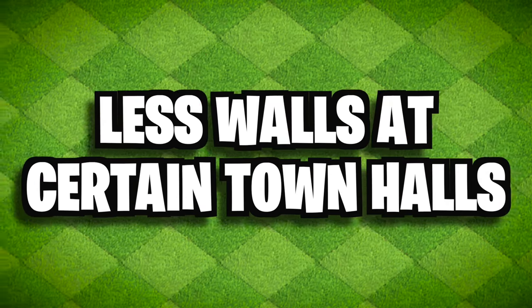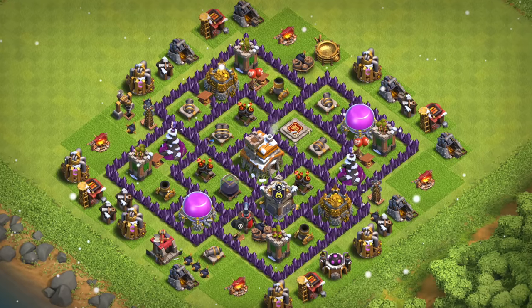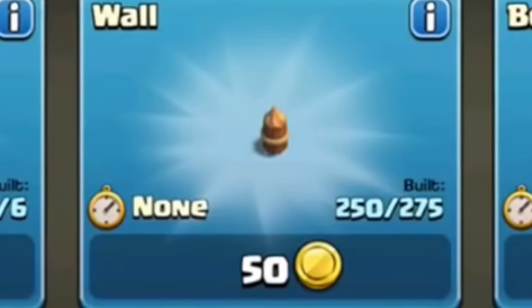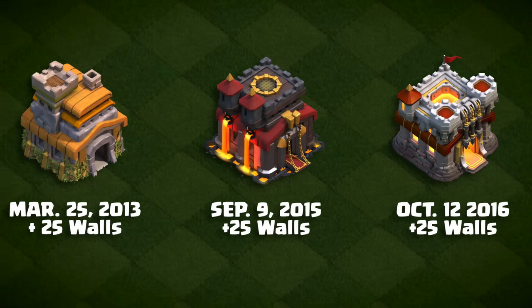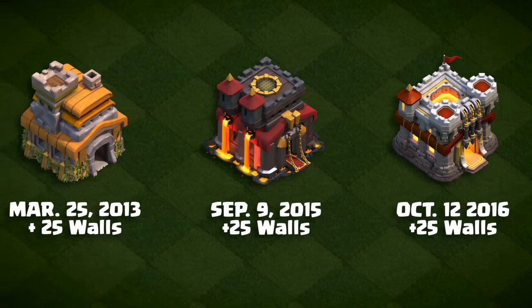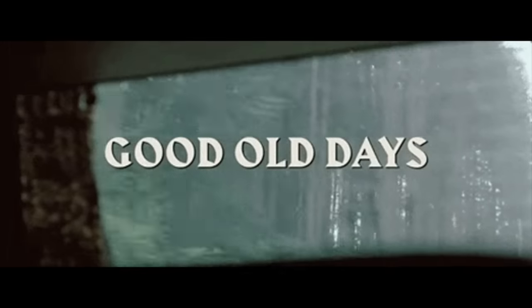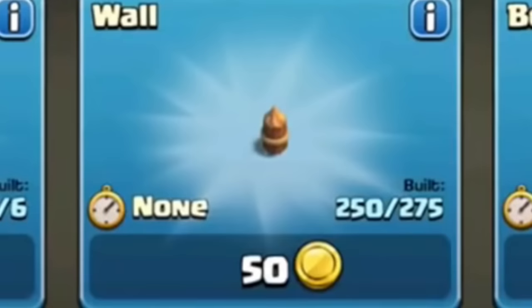Less Walls at Certain Town Halls. It's not often that a town hall gets something new after being the same for years, and when it does, it's often a new defense or an army building. But sometimes it's walls. Town Hall 7, 10, and 11 had 25 less walls than they do today. Unfortunately I couldn't find the reasons behind these additions, only patch notes, but I think it's safe to assume the town halls just needed more walls. I'm sure if you were playing at the time, you'd definitely remember, especially if you were at one of those town halls.